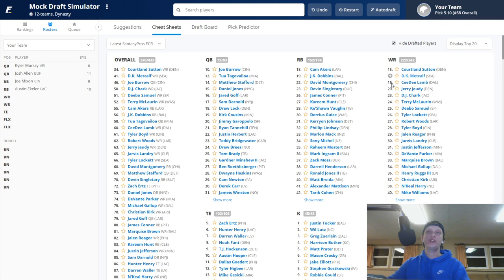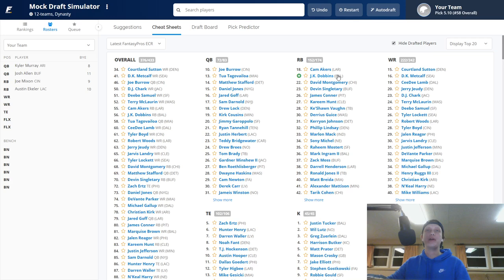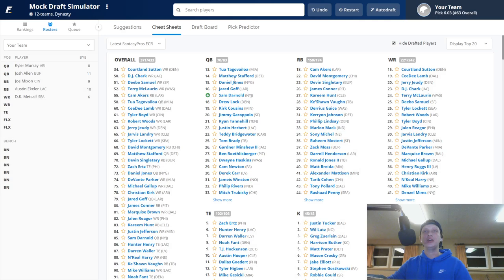We're going to select DK Metcalf. He burst onto the scene last year — people worried about his route running because of his three-cone drill, but the guy had 100 targets in his rookie season. Imagine if he catches 70 or 75 of those balls. He has top-20 potential, and if Lockett gets hurt again, top-10 potential. This Seattle offense runs the ball but when Russell Wilson throws, he's accurate. He'll hit Metcalf and Lockett, and I love Metcalf for the future.